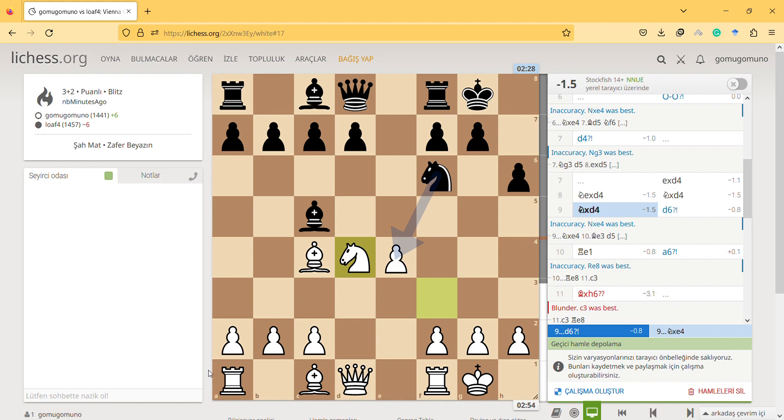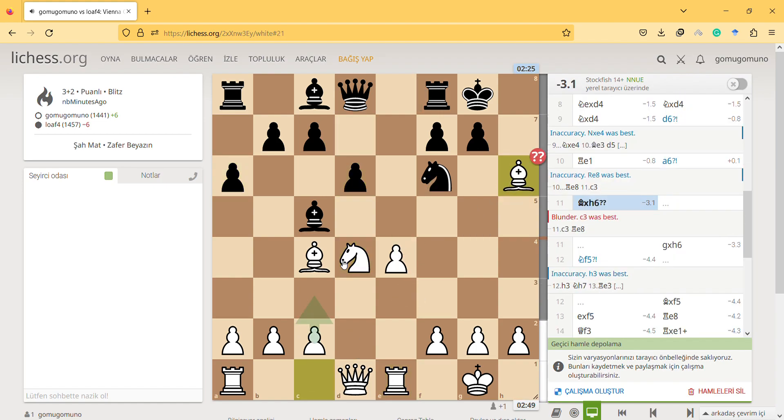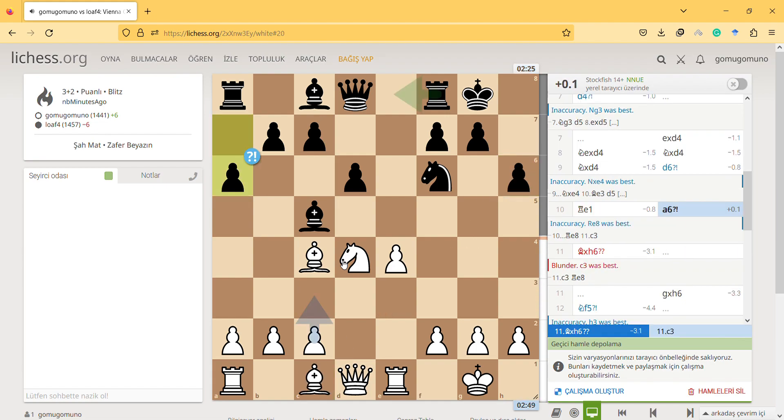D6 is inaccurate because it limits the bishop — it doesn't really have any purpose. It's defending the bishop, but is that really necessary? Probably not. Rook e1, a6 — and then I made this sacrifice.